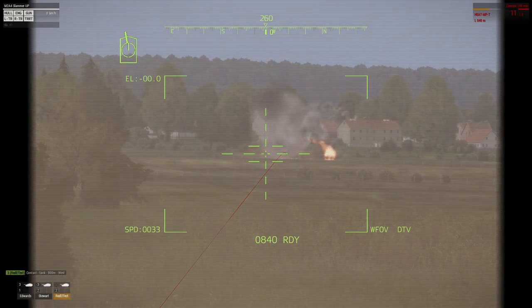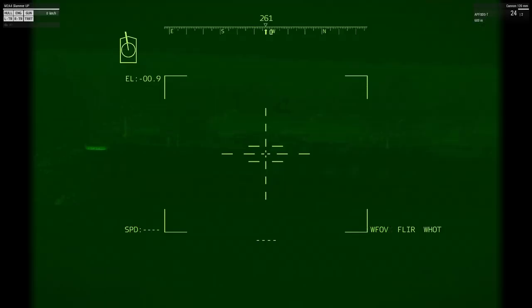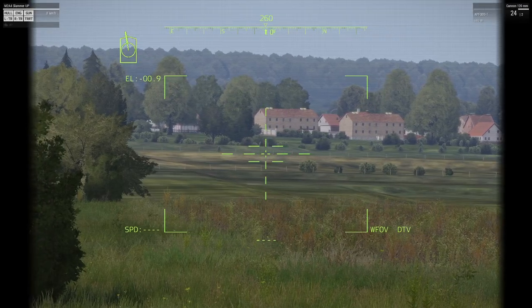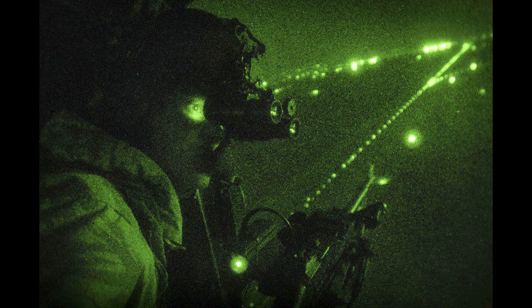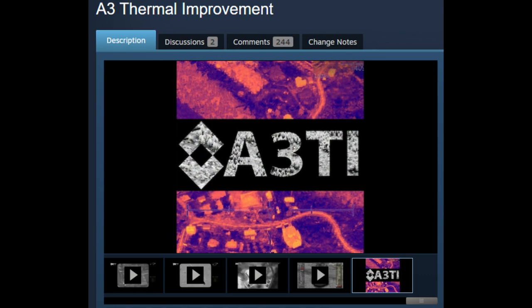There are downsides, but they can be easily fixed with some small mods. The thermals are not the best — they are made for a video game and you can tell. Everything but hot objects is basically invisible, which makes hot stuff stand out unrealistically. There is a mod that makes thermals look more realistic, though targets appear a uniform color and are not displayed as clearly as with basic thermals. In real life, thermals can also double as night vision. If you want it closer to reality, the A3 Thermal Improvements mod will suffice.